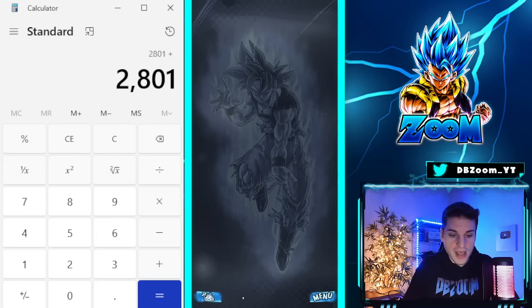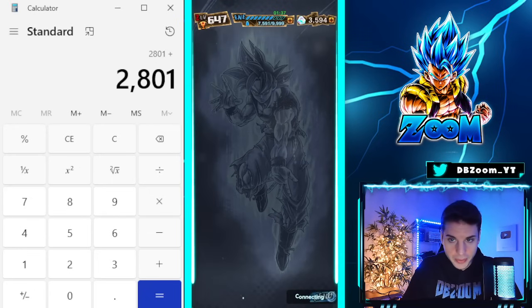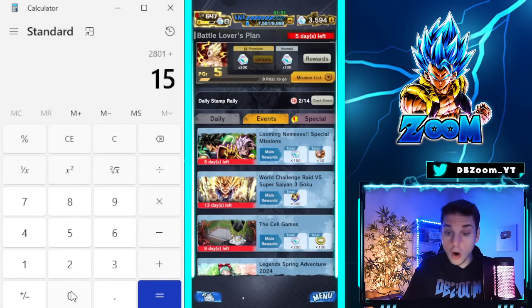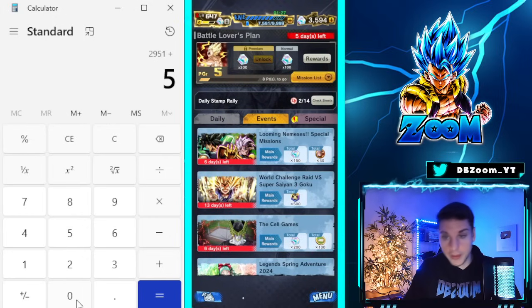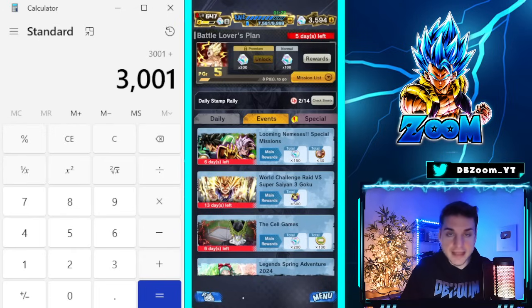A few more things here. We also got new missions — the Looming Nemesis campaign gives 150 crystals, and brand new adventures adds 50 crystals. We calculate absolutely everything here on the channel, and we've exceeded the 3,000 mark. Pretty good start.